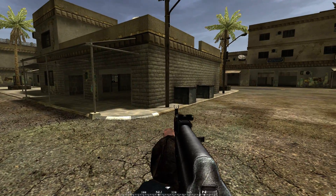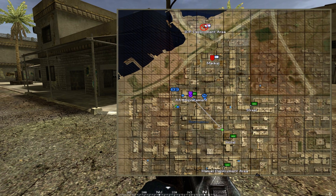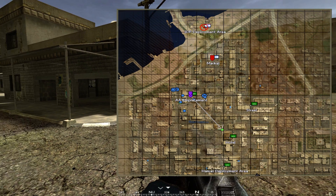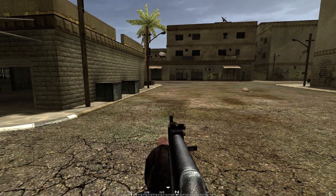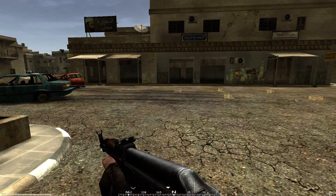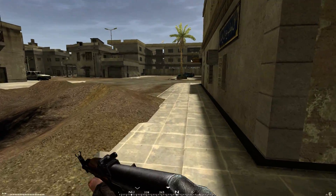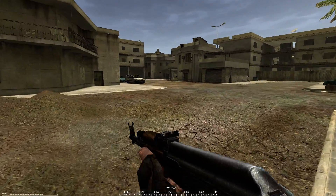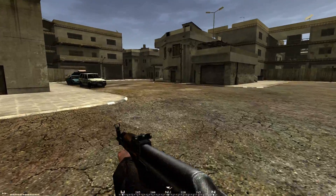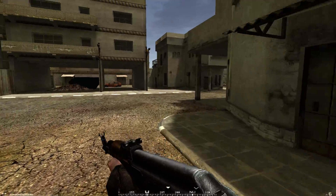There is also a waypoint marker which indicates the direction you are ordered to go. It is safer to bring up your map and figure out a route to that waypoint. If you hold down the sprint key your character will sprint, and you will notice a stamina indicator at the bottom left corner showing how much energy you have left.